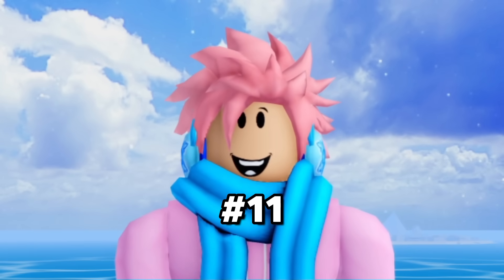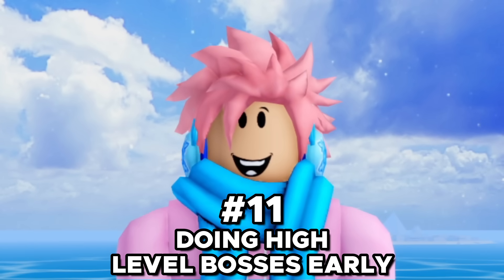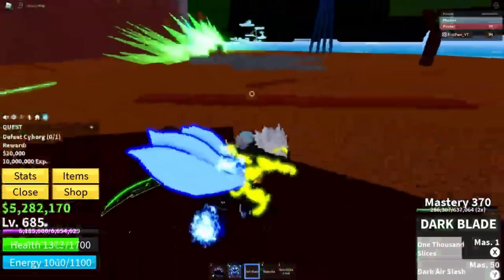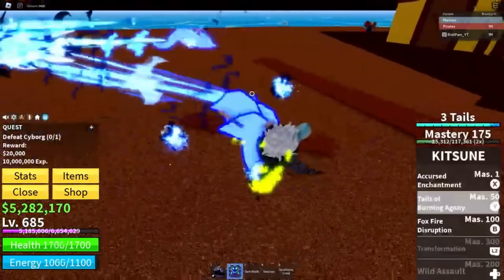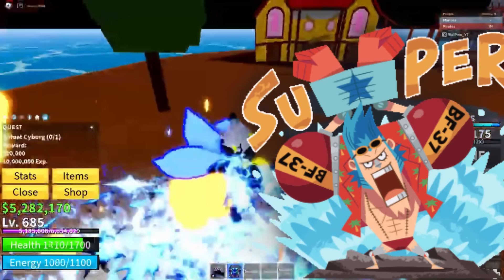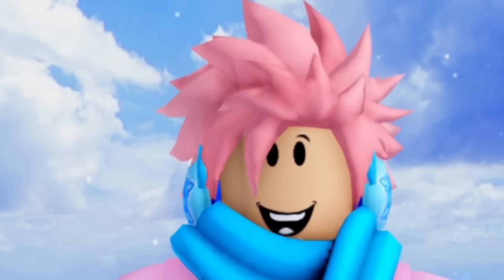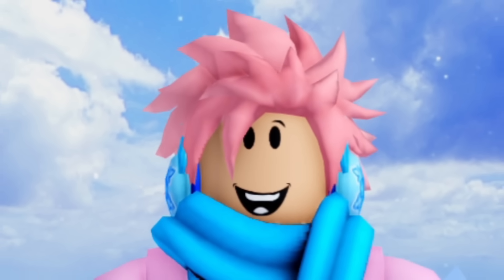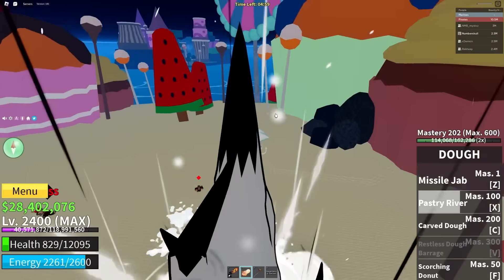Another big mistake is fighting high-level bosses early just for boss drops. It might seem cool to get something like the glasses from the Cyborg boss in the first sea, but keep in mind he's the strongest boss in the entire first sea. If you're a level 10 player, you do not want to be fighting this boss. If you're confident and have a high-level fruit or overpowered fighting style, you can try — but don't challenge yourself too hard because you're going to die.